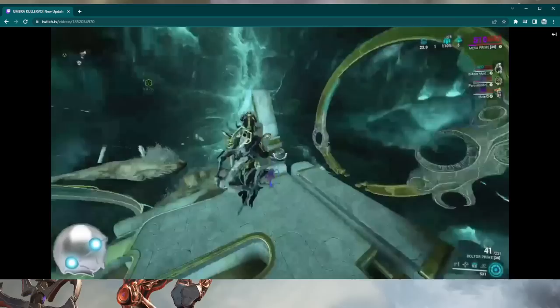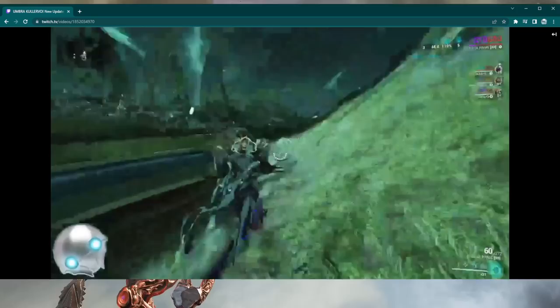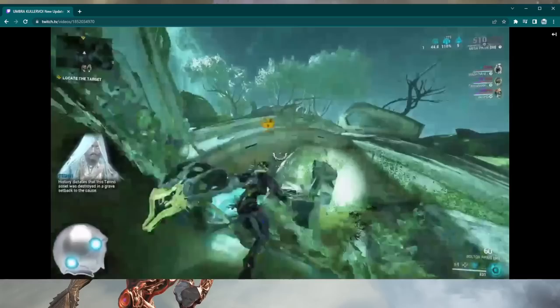Have your team of four split up — everybody go fish. Yes, fishing is one of the easiest ways to get decrees right off the bat. So everyone go fish. By the way, this is the decree portal I'm in right now — this is an Eximus Stronghold. You're going to see a lot of Eximus. If you're doing it solo, be ready to kill lots of Eximus. A lot — I'm not exaggerating.